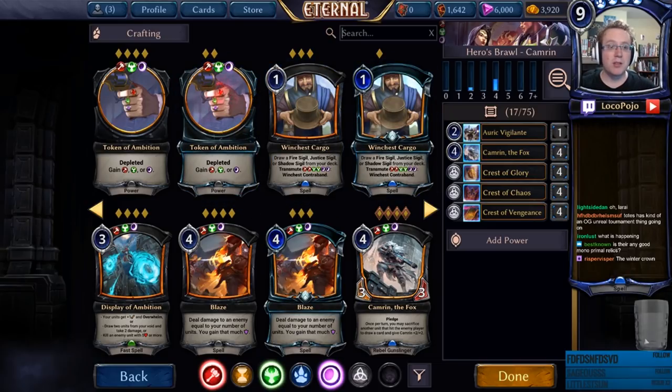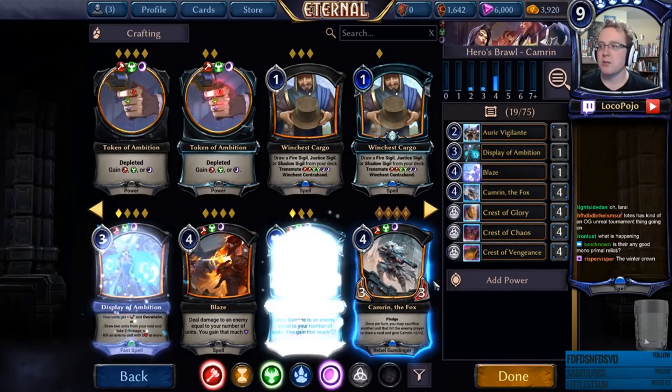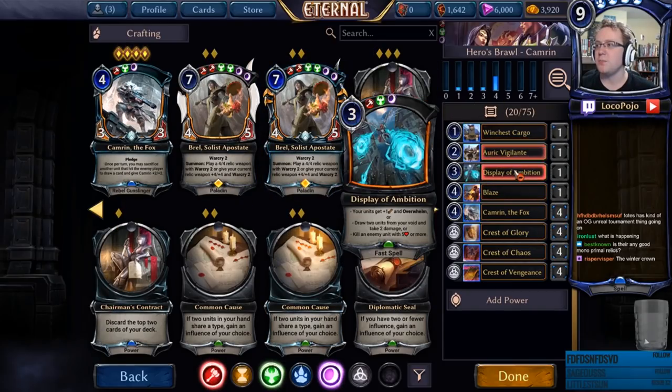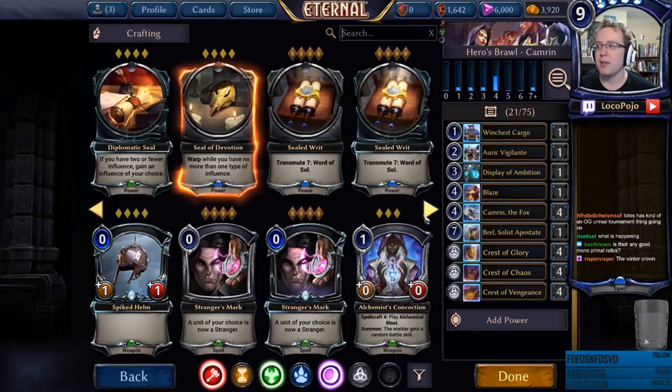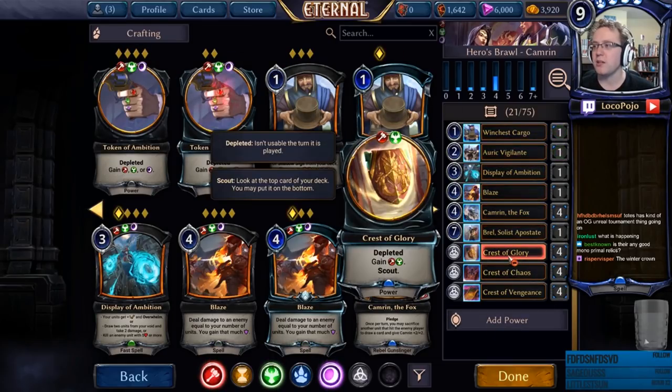With Cameron, the best thing to lead with is going to be a lot of revenge units and token stuff. This is going to be a pretty easy deck to build because it's been built before. Lorai is going to be the most interesting, but also entirely mono blue, so that's the easiest to figure out as far as what we want to divide amongst the decks. Let's pick the cards in Cameron's colors first: Winchest Cargo, Display of Ambition, Blaze, Braille Solace Apostate seems fine, even though it's a little expensive.